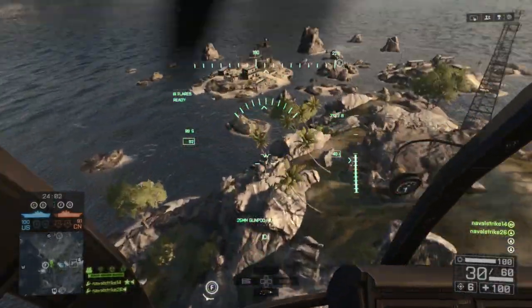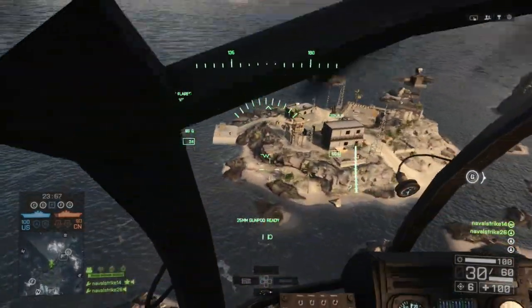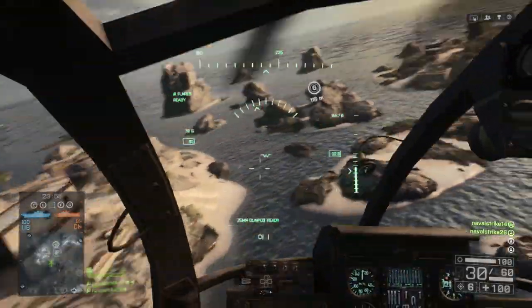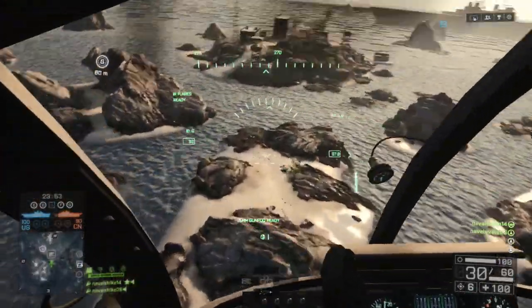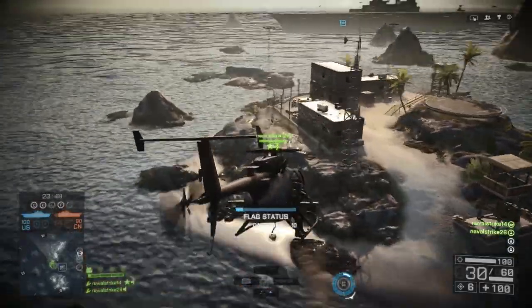On the exterior of this map we have a lot of little capture points and rock island bases, all of which have different amenities such as helicopter spawns, boat spawns, and stationary rocket launcher emplacements. All in all, they look like they're going to be fun little areas to fight around.